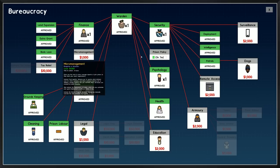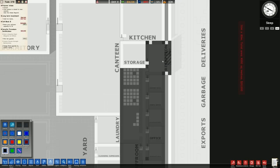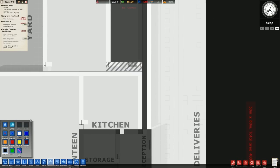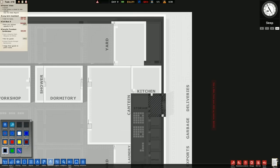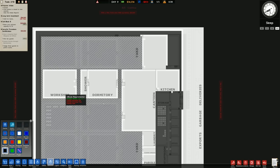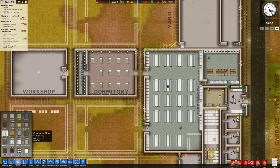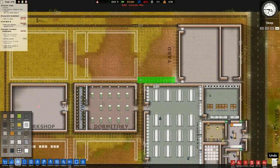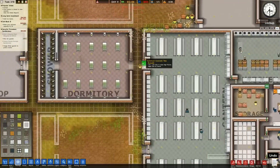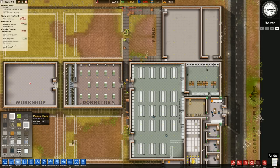We'll set a couple of areas to staff only. The visitors go through what they want anyway so it doesn't really matter. We're not going to set it to minimum security only, and we're not going to use the prisoner directions for the time being. What we do want to use is some flooring - concrete tiles. We're going to concrete up a lot of this area because it's something we normally miss out and it can have a fairly big effect. Concrete gives walk speed fast, whereas standard dirt is walk speed slow.